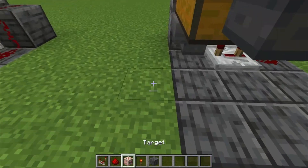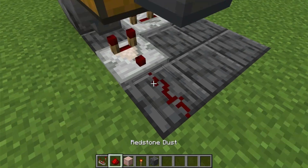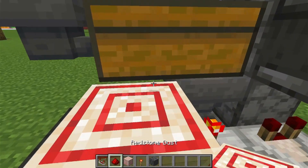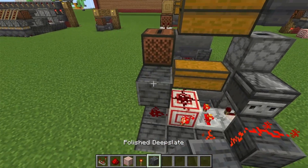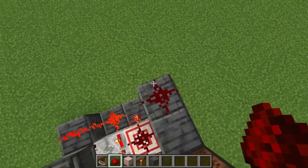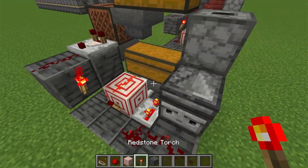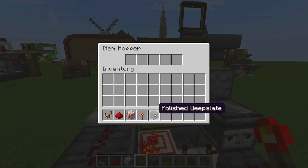Next, we will be adding a comparator down here. 2 bits of redstone dust. A target block. A redstone torch on top of that. A bit of redstone dust there. 2 blocks here. A redstone dust there. A comparator there. And a redstone torch.